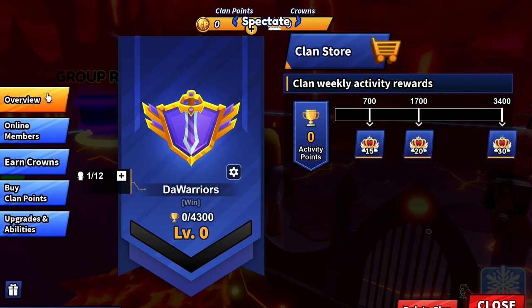You can get abilities for free by upgrading. Each ability has different requirements.